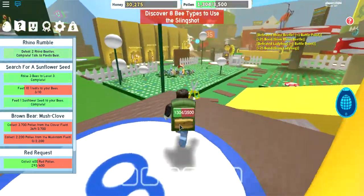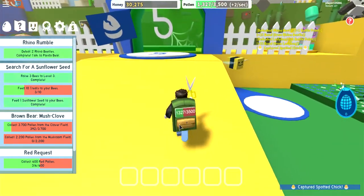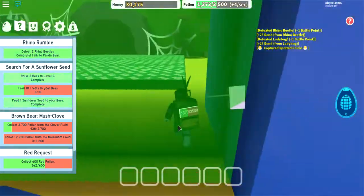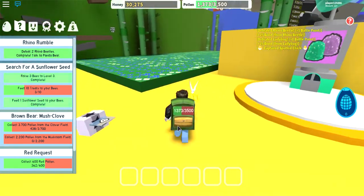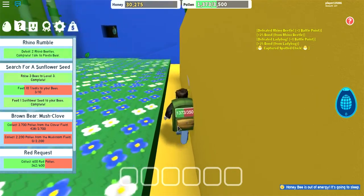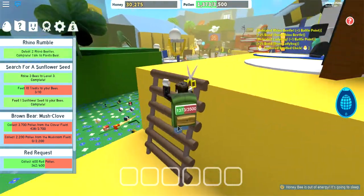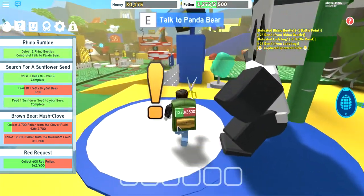Sorry, my throat gets so sore from doing that voice. I captured a spotted chick by accident. I need to craft those boots — I think it's like three blueberries and three sunflower seeds, as well as 4,400 honey. I've got the honey. I'm pretty sure I've got sunflower seeds.